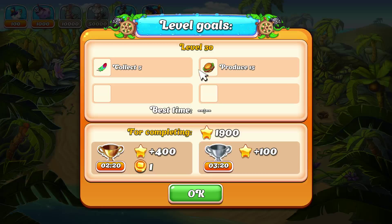What's up folks? Game and Josh here. We're in Farm Frenzy Heave Ho. Today it's level 30. We need to collect 5 feathers, produce 15 hamburgers, all in 2 minutes 20 seconds. Let's get started.